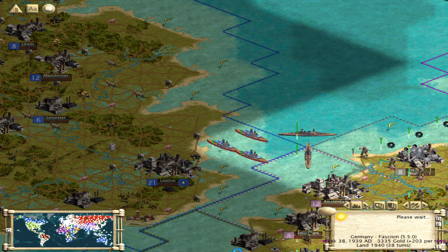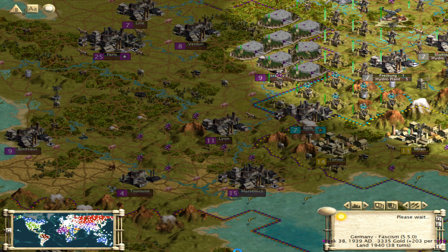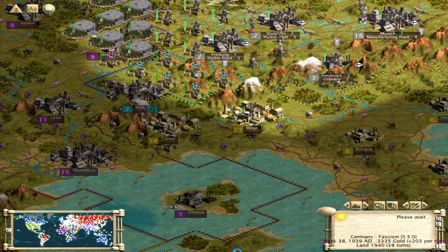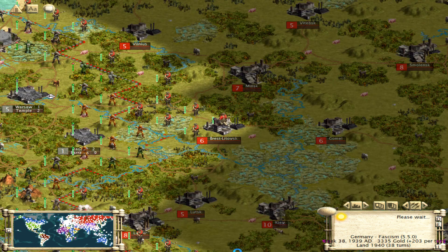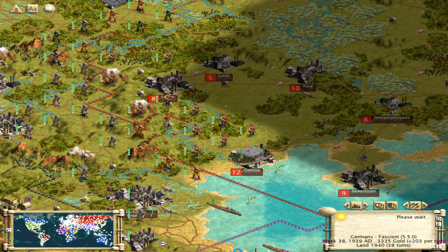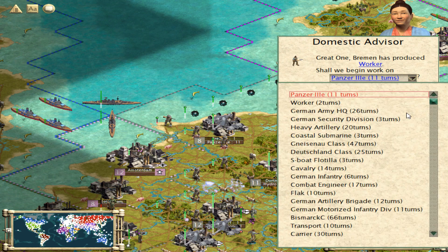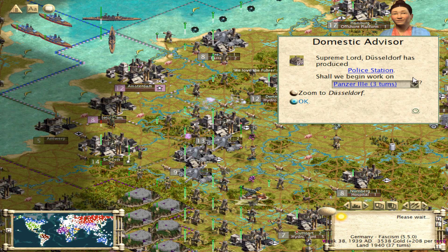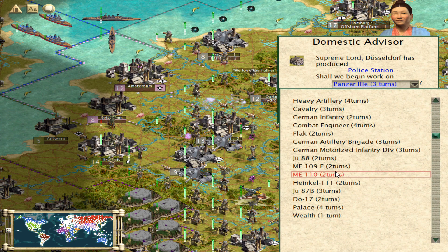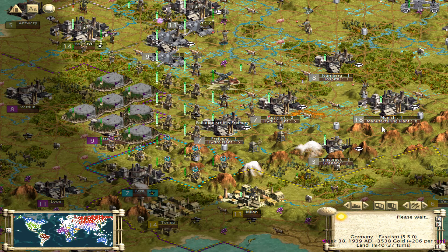Battleships aren't that bad because I can usually get them before they return to port, unless they're in a stack — then they're pretty bad. Italian bombers — you guys aren't staying there. They destroyed my barracks, those jerks. Build Panzer IIIs — I need more tanks right on the front.